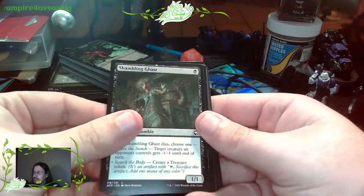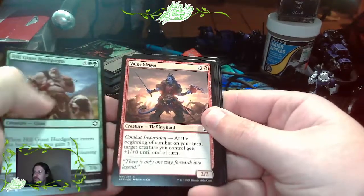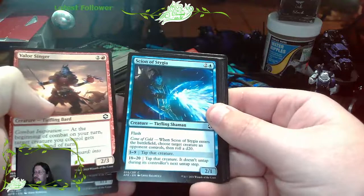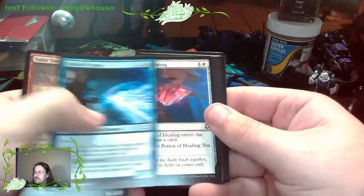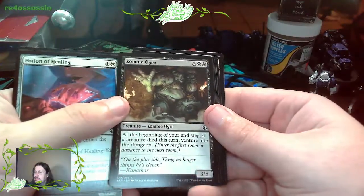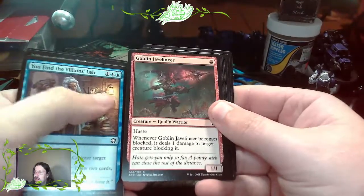Shambling Ghast. Hill Giant. Herdgorger. Valorsinger. Scion of Stygia. Potion of Healing. A Zombie Ogre - interesting. You Find the Villain's Lair. Goblin Javeliner.